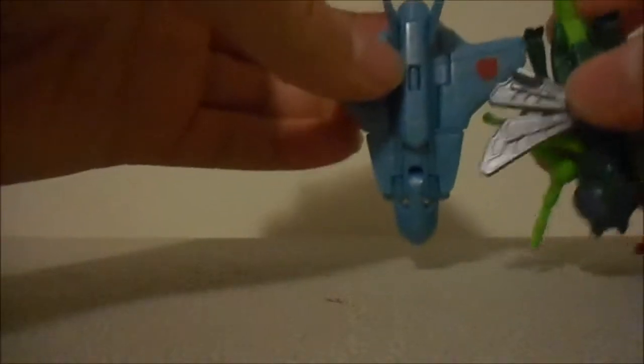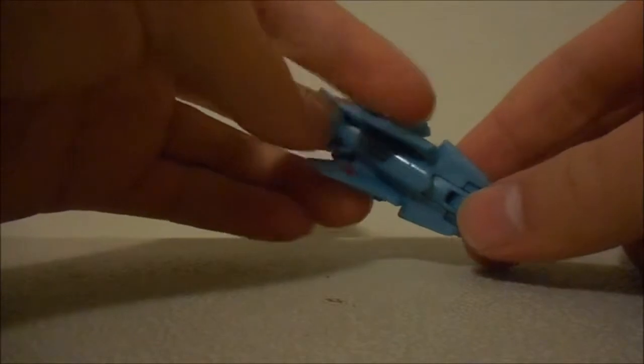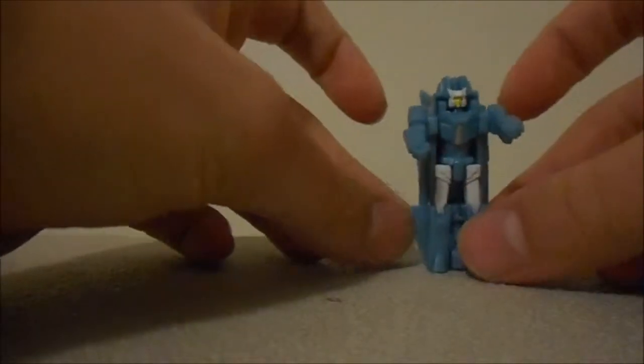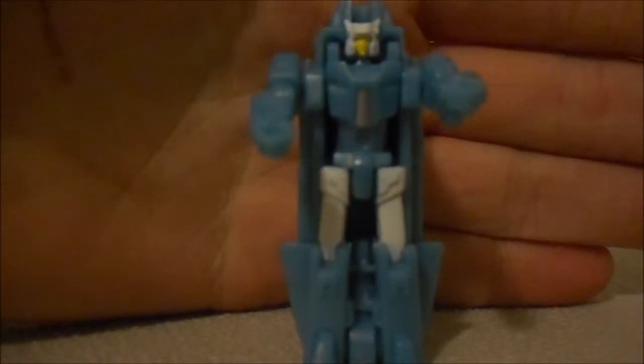Here he is with Waspinator and Chop Shop — whatever, I don't even know what he's called. The transformation is actually pretty complicated — you fold his wings back, then fold the cockpit back, stand him up, and fold his arms forward. I joke, but it's actually rather complicated considering the typical simplicity of most of these guys. He has rather nice detail — I like his face.